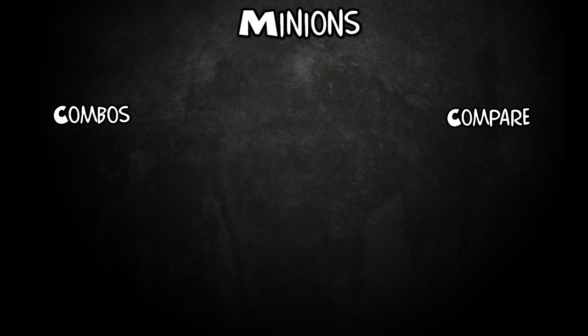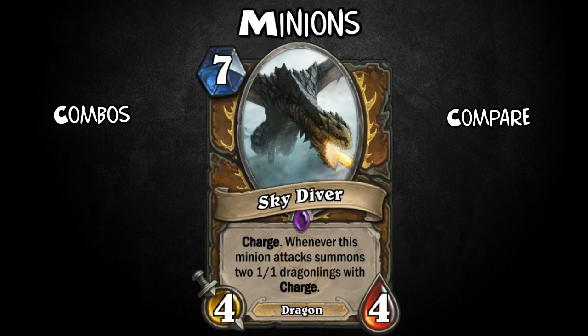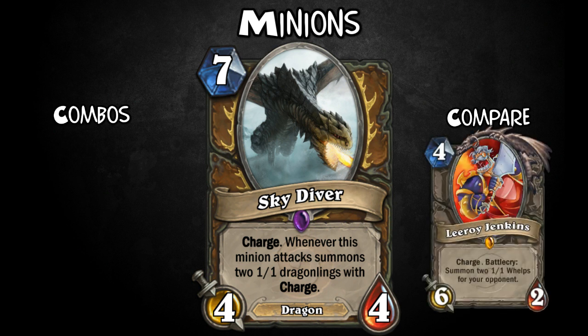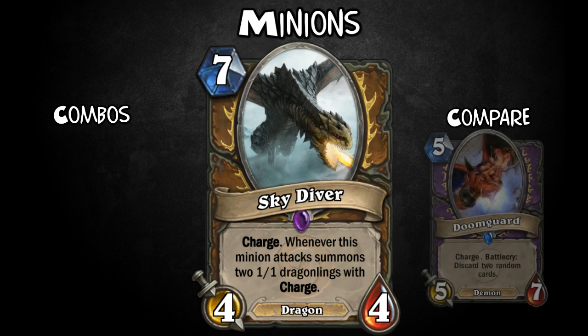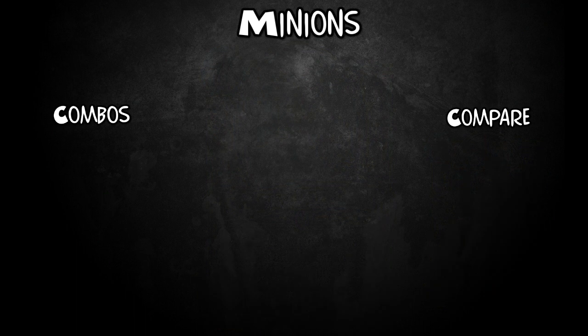Now this one's my favourite minion — it is Skydiver. For 7 mana, it's 4-4 with Charge. And whenever this minion attacks, summon two 1-1 Dragonlings with Charge. So as long as you can keep attacking, you can keep building more and more little 1-1 Dragonlings. But at just 4-4, he's pretty easy to kill, so ideally you'll want to plan out when to drop him. Six damage with a continuous minion swarm is brilliant though.